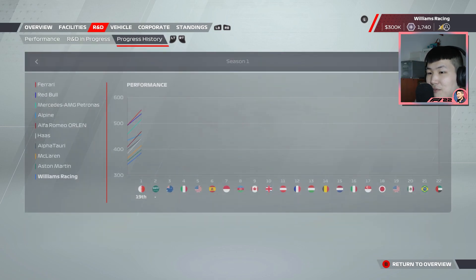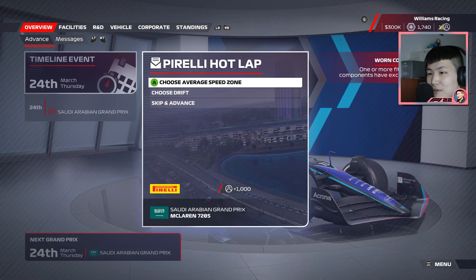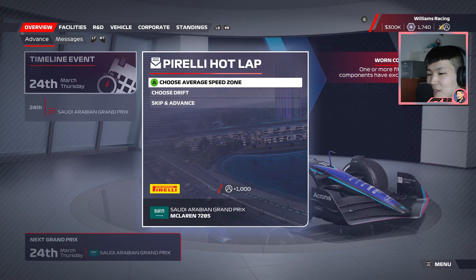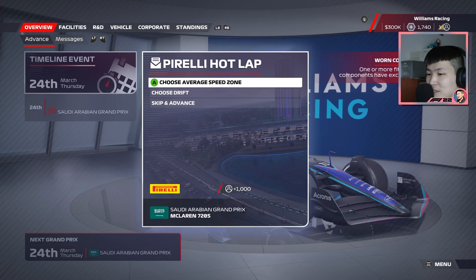Worst car on the grid right now — we're not improving as much as we'd like in the progress history. We got a Pirelli hotlap event; I think we get some acclaim for this one — no money, but acclaim. Average speed zone — let's go for that. I haven't done it in a while. If you watch my My Team series, you know we've tried these a couple of times but struggled a bit. So let's jump into this one.